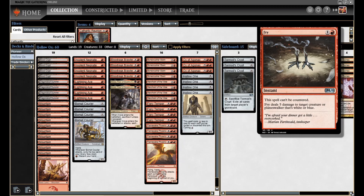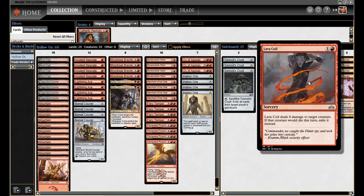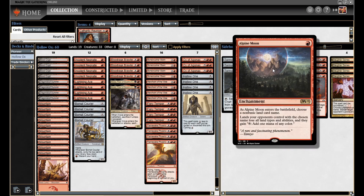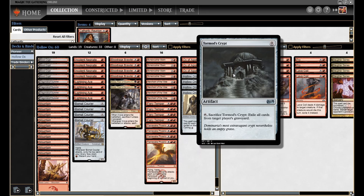Fry is good against blue-white control, it's good against Spirits, takes care of blue and white creatures and Planeswalkers. Lava Coil is additional removal that exiles, which is important — if we're up against Dredgeless Dredge or something that can utilize their graveyard, Lava Coil comes in handy to remove those threats forever by exiling them. Chandra's Defeat if we're up against another red deck. Alpine Moon against the Lotus Field combo deck — that's what that's in there for. And again, Tormod's Crypt for Graveyard Hate, pretty self-explanatory.